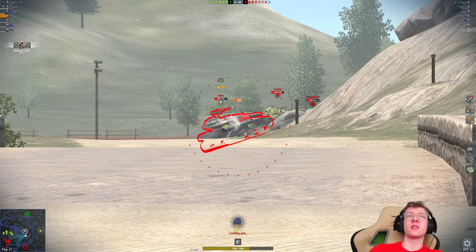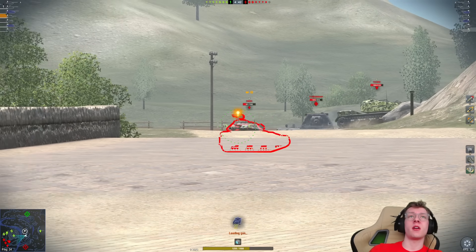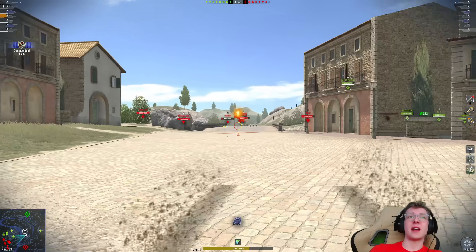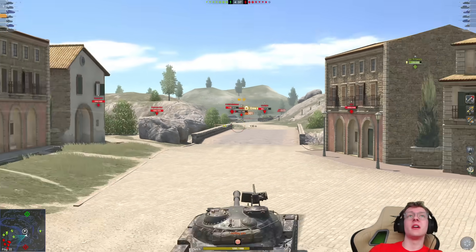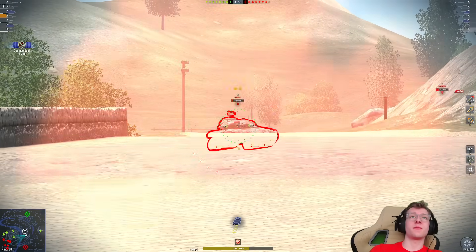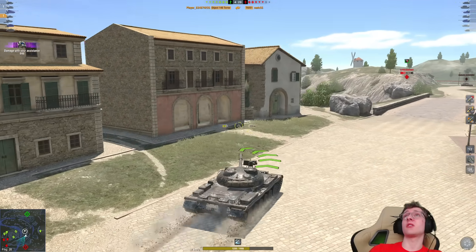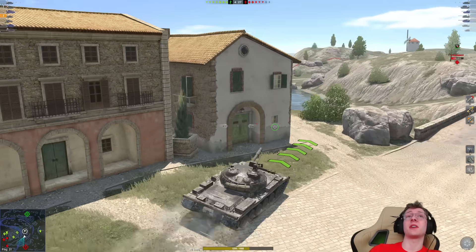We got one bonk, two bonks into the rear of that T-92 — that's a pretty solid chunk of his HP stripped away. Three bonks — that's almost all of his vehicle gone. This is again where the 140 feels quite insane. The DPM on this vehicle is just ridiculous. We turned that T-92 into nothing in a moment.